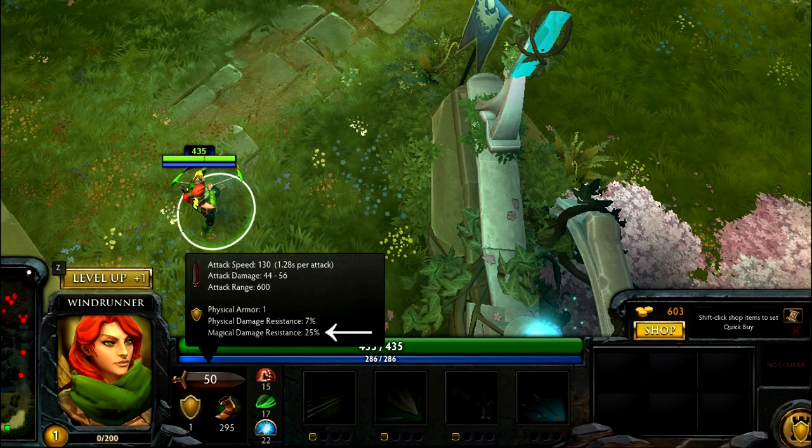Magical damage resistance works much the same as physical damage resistance. If the enemy team has a lot of nukes, this is what you want to increase — but we'll cover that in upcoming guides. Simply put, if you have 50% magical damage resistance you will take only 50% of enemy magical damage. There are only 3 items in the whole game that increase magical damage resistance, and you are only allowed to benefit from one of them — if you have more than one, the game will choose only one and magic resistance does not stack from all of them.